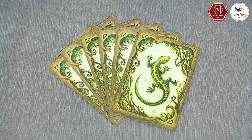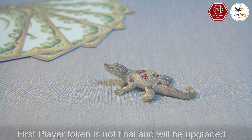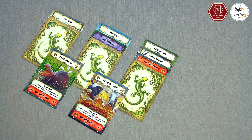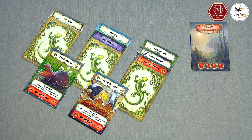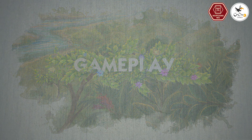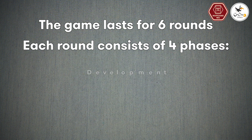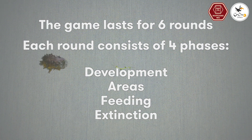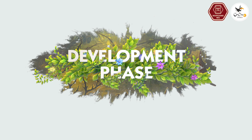Choose the first player randomly and give them the first player token. In Evolution: New World, you create animals and give them traits essential to surviving in an ever-changing environment. The game lasts for six epochs and consists of four phases: development, areas, feeding, and extinction.